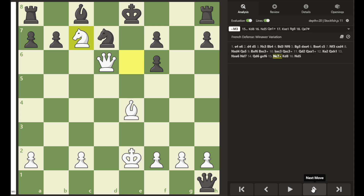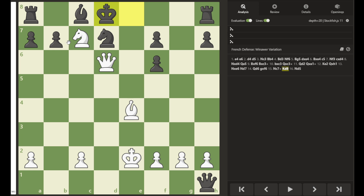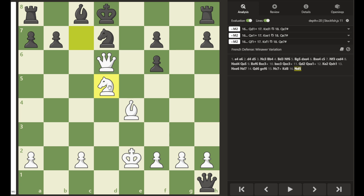The attack continues with check, check. And here we have another Fork in this position. King moves, but instead of capturing the Rook, the Knight retreats. From here it can help in the attack of the C7 and E7 squares. If Black tries Rook to E8 defending against this attack, then there would be checkmate on C7. There is nothing that Black can do.